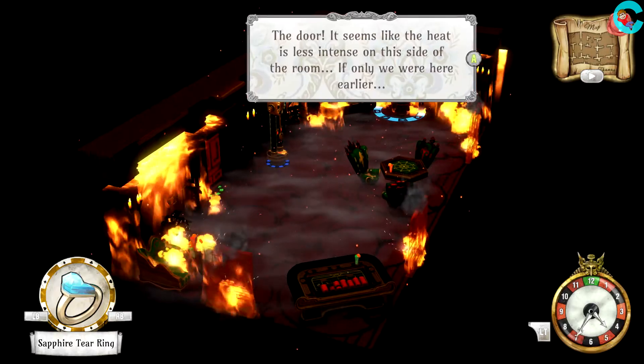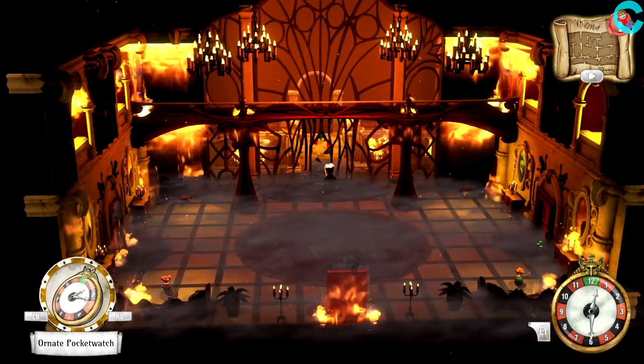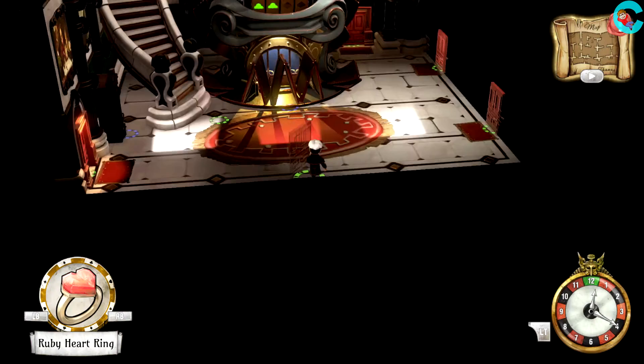Once there, restart the day and exit the mansion, going through the bar, then the grand lobby, and finally through the hole that we made breaking the stained glass window. Ignore any flaming garden gnomes and head directly to the small house, where we'll be given the ruby heart ring and Eleanor's mask.